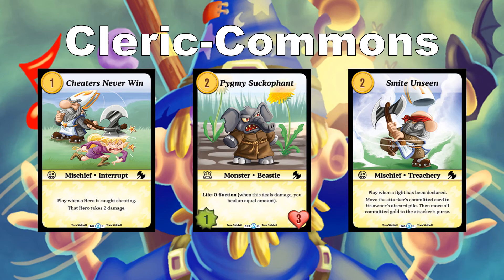Smite Unseen costs 2 — mischief: play when a fight has been declared, move the attacker's committed card to its owner's discard pile, then move all committed gold to the attacker's purse. You play this before declaring a defender — they declare their monster, put the gold down, ask if you want to defend, and you play Smite Unseen. It goes to the discard pile. This is devastating because it's very unexpected, and in the common slot you'll be seeing it quite a bit.